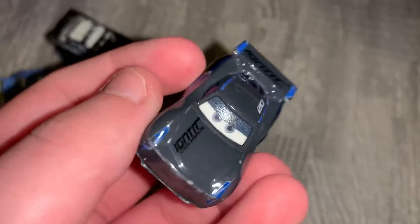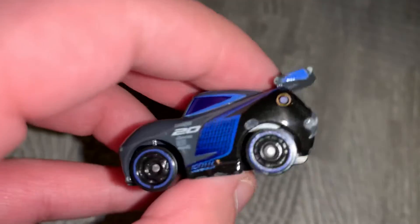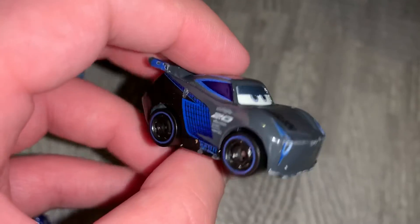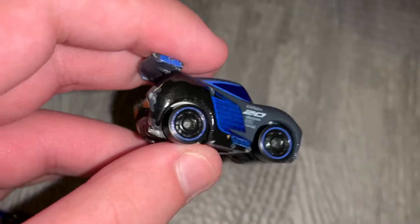And here are round 4 race 1 contenders. Jackson Storm — he's got grey paint everywhere, black paint on the back, with written stripes and an igniter, 20 on both sides, a blue S, a blue trim with black rims. And here's his opponent.